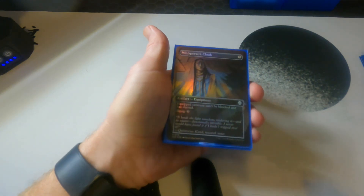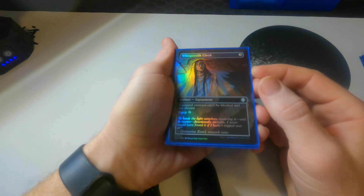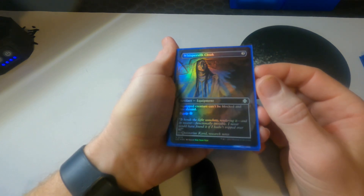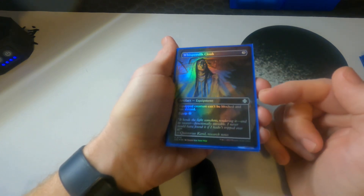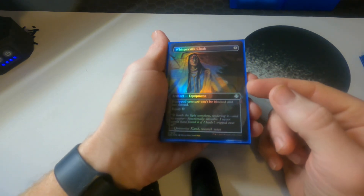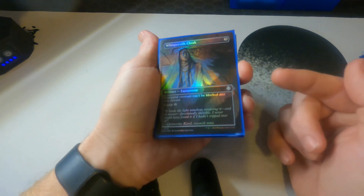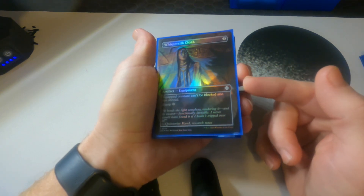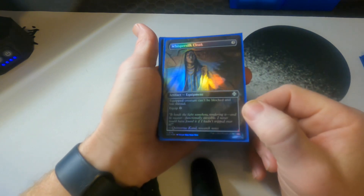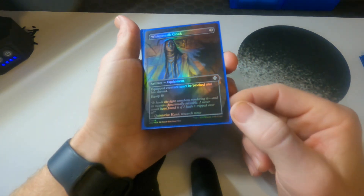Whispersilk Cloak: the equipped creature can't be blocked and has shroud. This changes so many things about the deck — it prevents counters and removal from targeting Frodo, but you just get through with damage, which is the entire point.